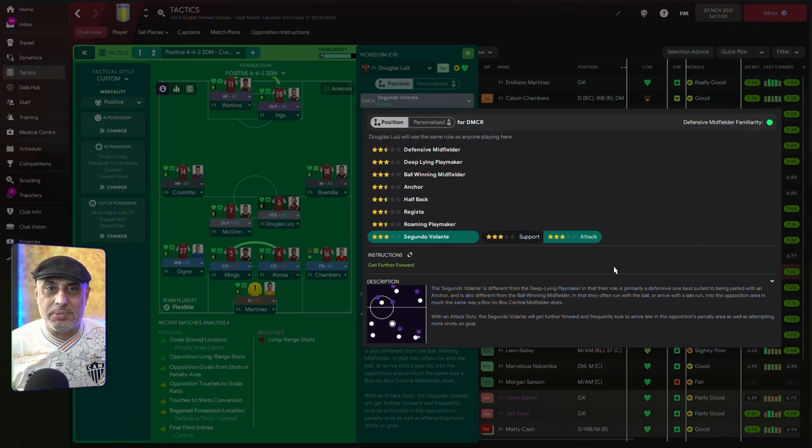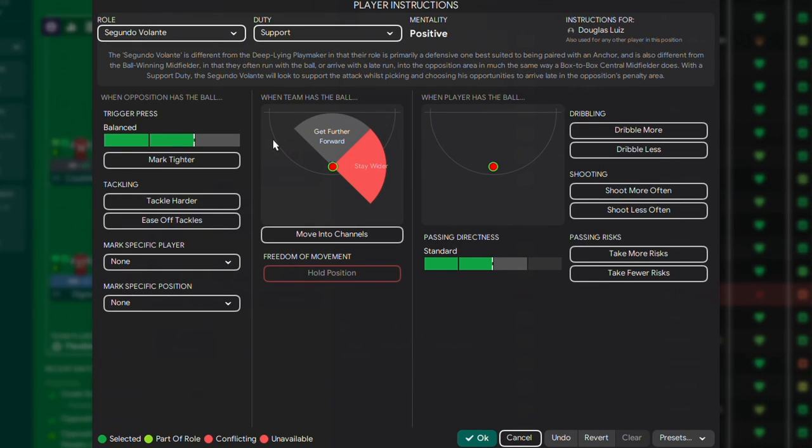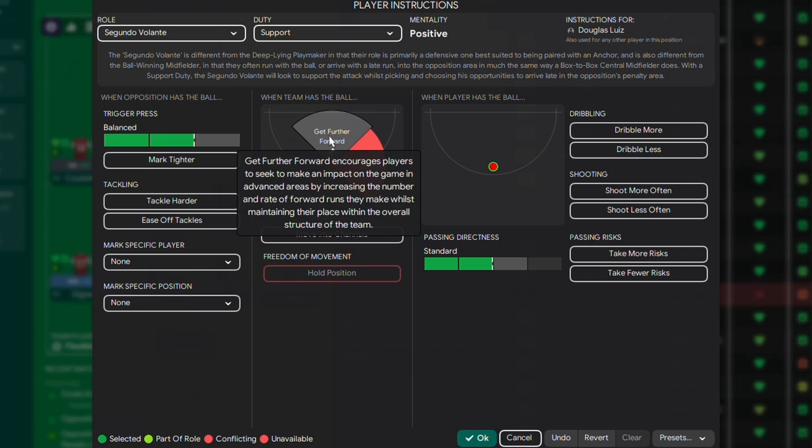Segundo Volante literally means second defensive midfielder. This is a deeper box-to-box midfielder that busts the gut to get from one end of the pitch to the other. When you look at the PIs of the Segundo Volante, you have plenty of options. You can get him to start further forward, meaning he doesn't start from his deeper position — he actually starts nearer central midfield. This is significant because it means you can pair him with different kinds of roles to get different synergies.